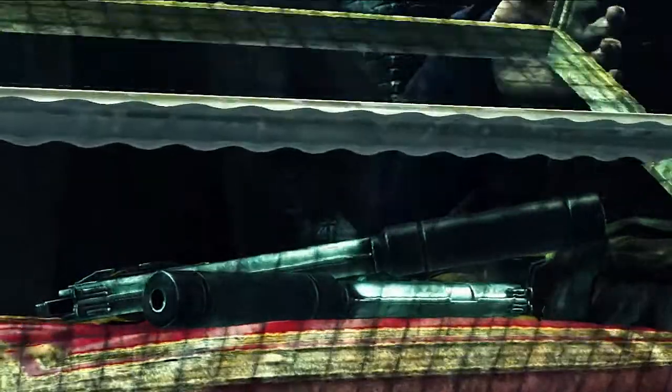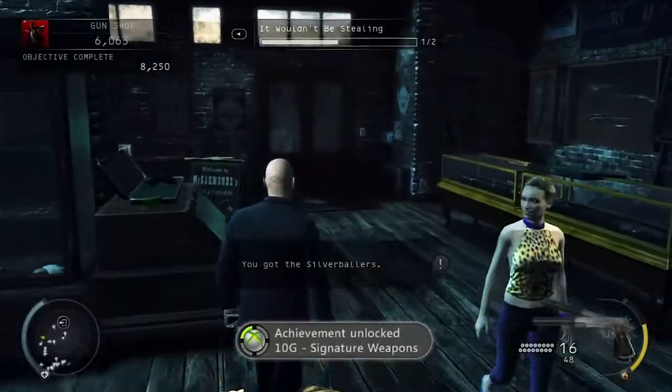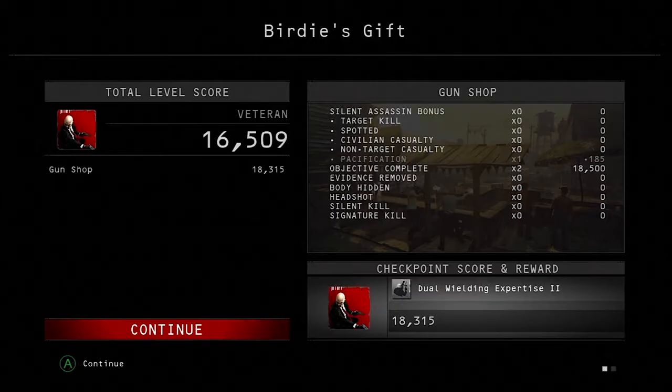We grabbed the silver ballers out of the case. Literally turn around and we'll get an achievement for completing the main objective of the mission. Open the door — that's it, mission done. Veteran rating, 18,000 points.